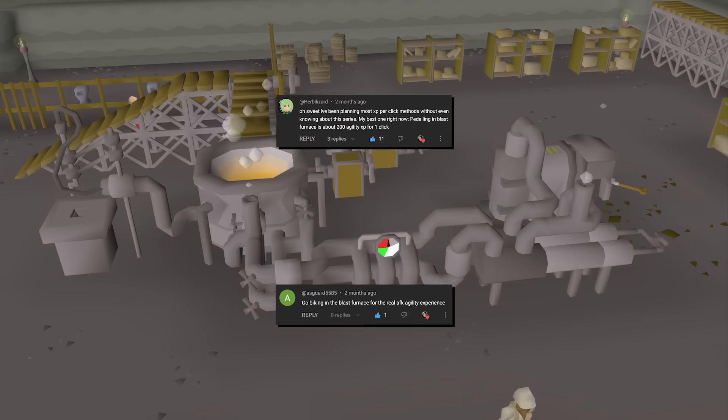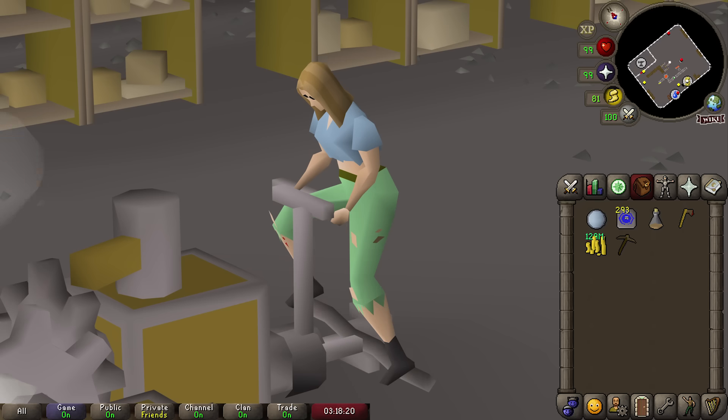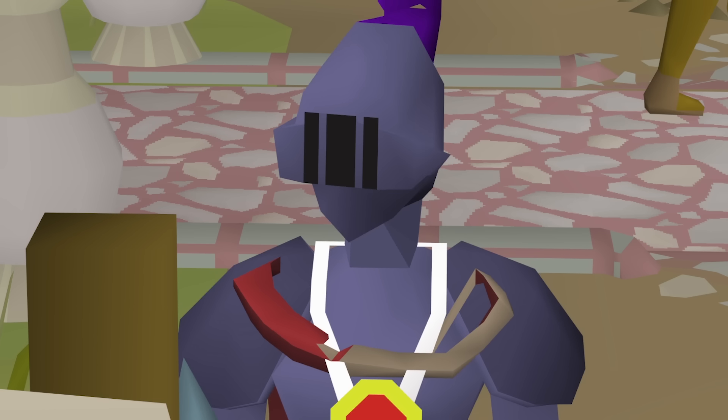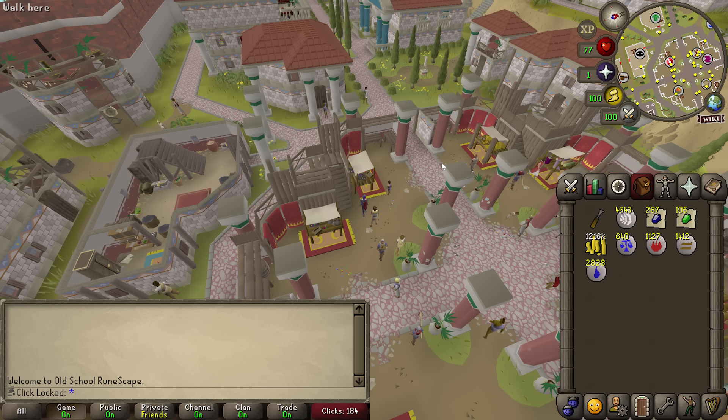We need to figure out how to get a bunch of agility levels without spending a lot of clicks. There was a great suggestion of the Blast Furnace — there's a little bike that one click lets you ride until you run out of run energy, and you get 1 XP every tick. But I don't actually think that's overall better XP per click than normal agility. I'll happily test it out.